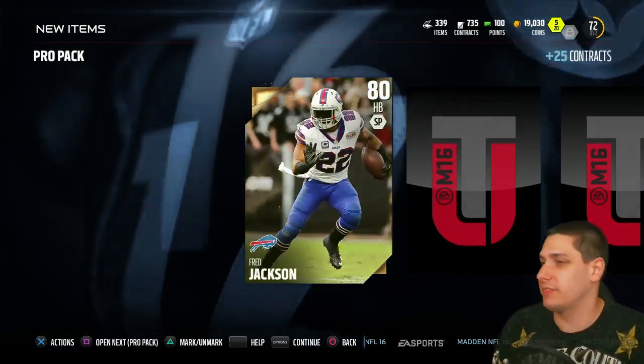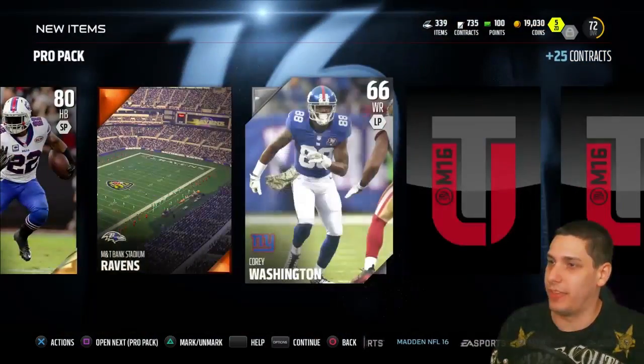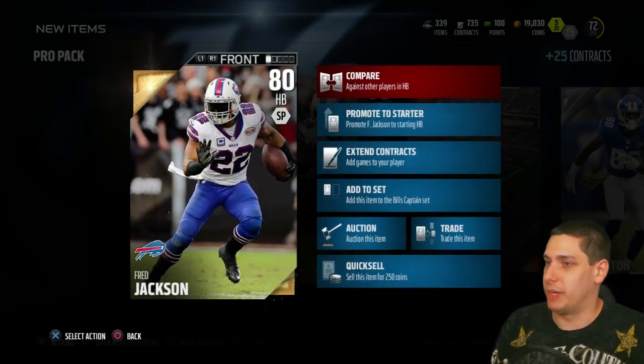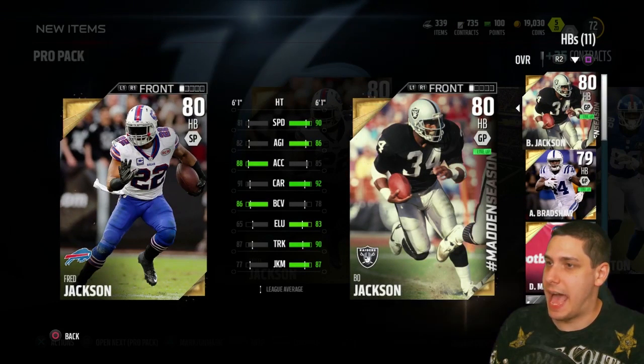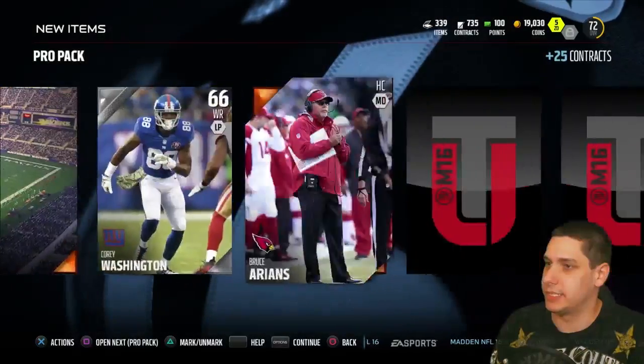We get Fred Jackson for a halfback and he's not gonna be much of an upgrade over Bo. Let's compare him real quick. I don't think he's gonna be much of an upgrade over Bo, certainly not in the receiving game. Yeah, that's not even close. Nine speed faster for Bo — we're not even talking about this Fred Jackson. We're not even talking about this. Sorry, Fred.